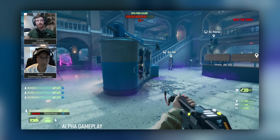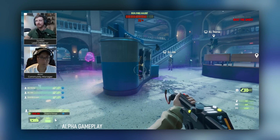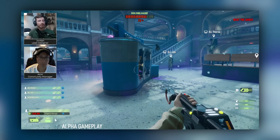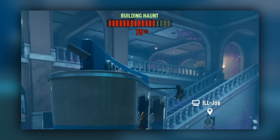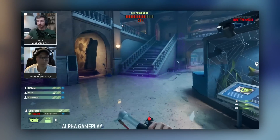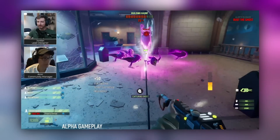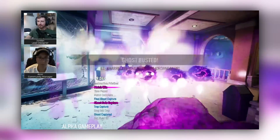Civilians getting scared increases the haunted level of the map, which helps the ghost win. For a ghost to win, they need to get the haunt level up to 100% and then survive a final countdown. For the Ghostbusters to win, they need to destroy all three rifts and capture the ghost before time runs out.